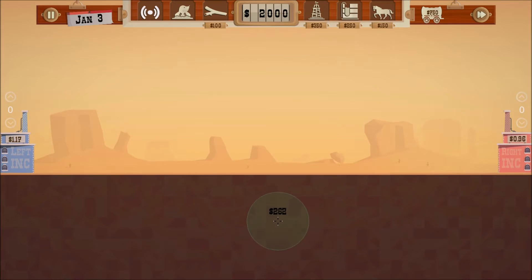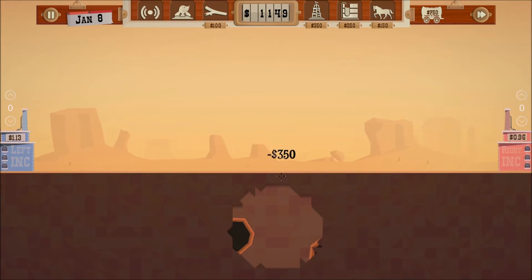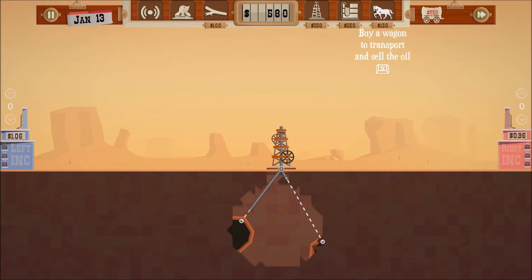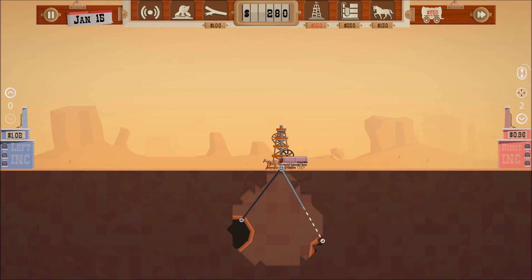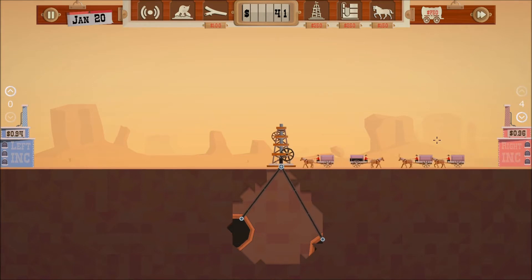Found some oil — that's always a good start. I actually found two things of oil. So let's go ahead and put this pretty much right in the middle. We'll put one pipe down there and then another pipe down there. Let's get some horses in here, and we're just going to have them going over to this one — all my horses going for the 96.